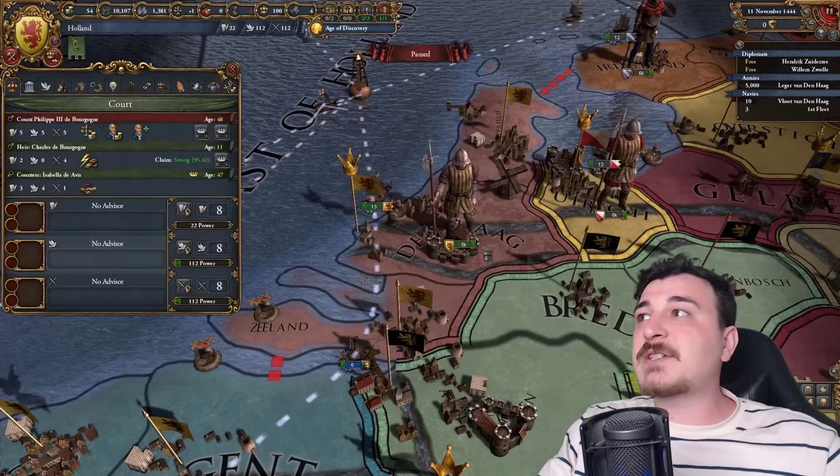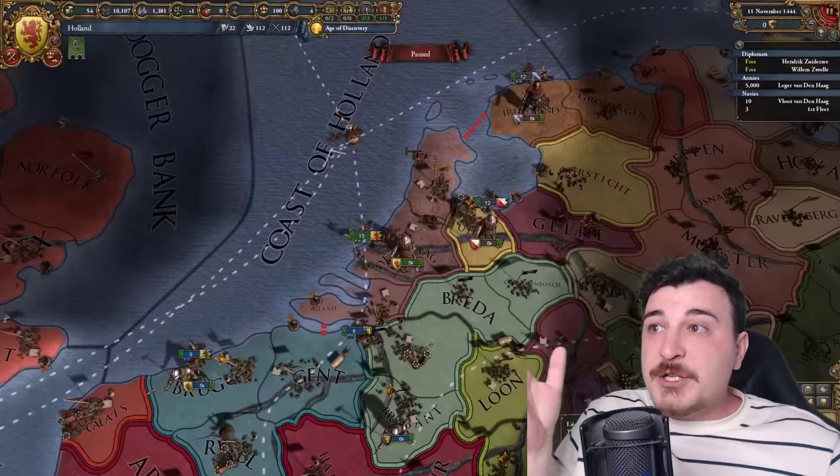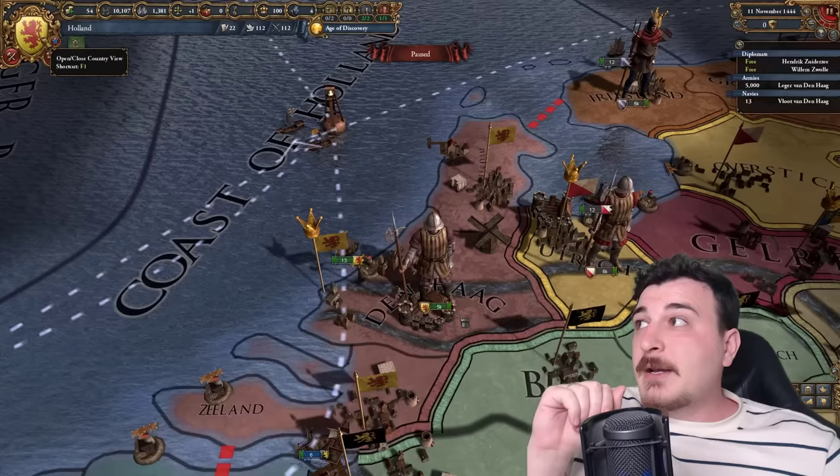We have 5-5-5 Philip III of Burgundy as our leader, but he'll die fairly early since he's 48. If you really want to cheese it, you can alt-F4 until you get a great starting leader as Holland, since every time you declare the independence war you get a different leader — potentially a 6-6-6 or 5-5-5. The point is, you want to be independent so you can start expanding early. You only have three provinces, so get as much of the Netherlands as possible to develop them and get a bigger share of the English node.